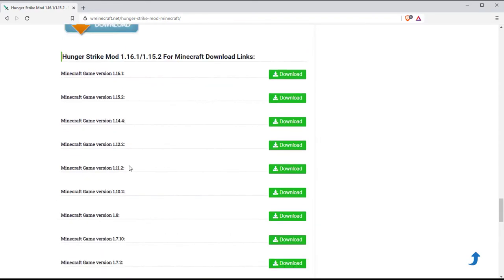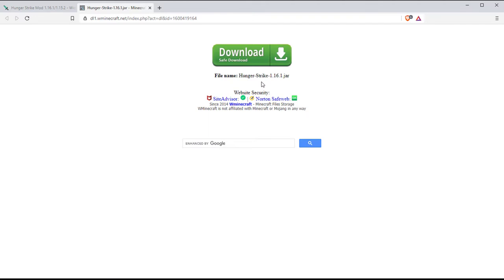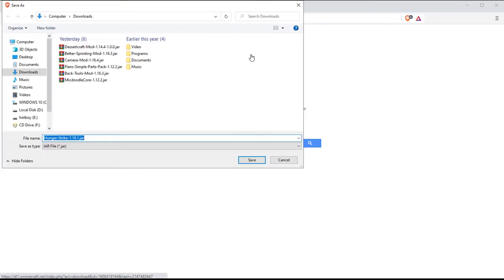In that case, you need the Hunger Strike mod to quickly heal your character from starvation. The mod offers you the opportunity to control over your hunger bars, like sprinting with hunger bars, how long a bar lasts, or the amount of food you should eat to fill up a bar, and many more.